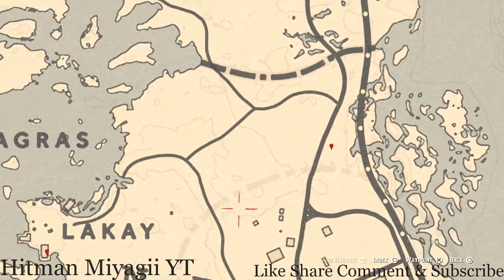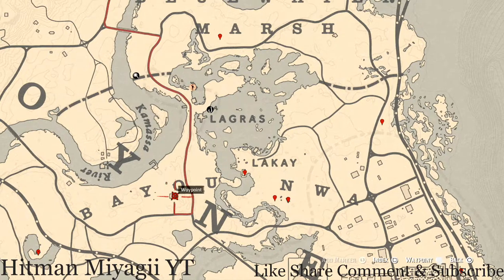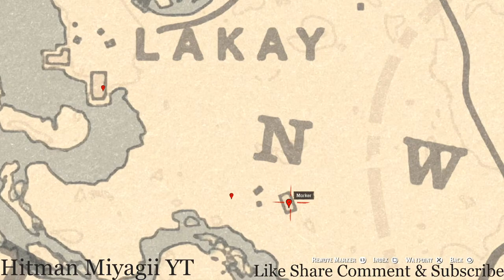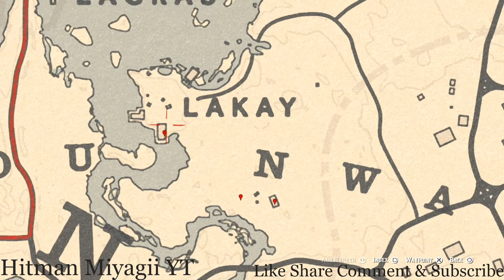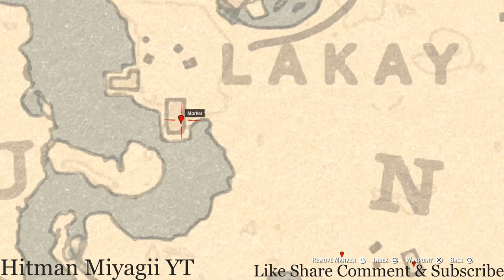There are a couple things here — there's something I didn't mark inside this house. At this first marker, you guys will get a lost jury. This lost jury is a Durant Pearl Bracelet. This Durant Pearl Bracelet is inside the house on the mantle of the fireplace. Right here is a bird egg — this bird egg is in the tree; shoot it down with a bow using a small game arrow. This bird egg is an egret egg. Up here in this cabin or shack, there's a family heirloom — a boar bristle brush — in the green wardrobe in the back room.